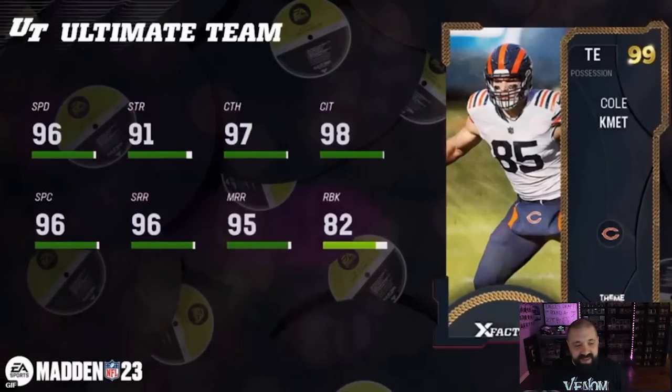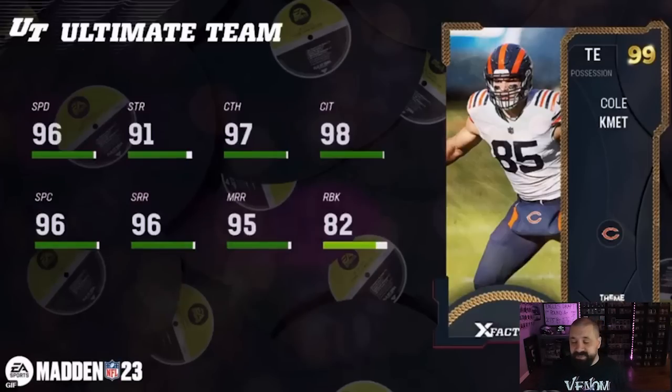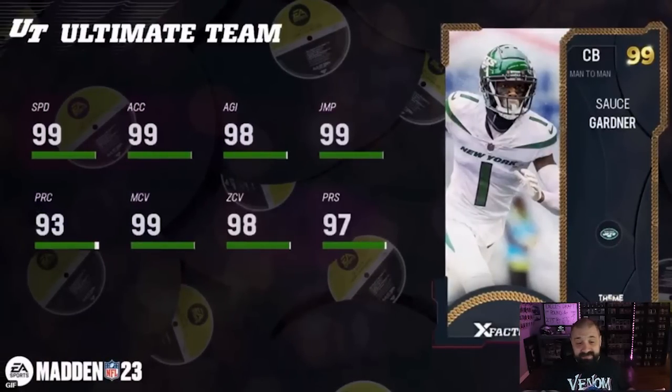Uchenna Nwosu — left outside linebacker for the Seahawks — 94 speed, 97 block shed, 94 power move, 97 finesse move, and 98 acceleration. Pretty good looking card. Then we have Cole Kmet, tight end for the Bears — 96 speed, 97 catching, 96 short route running, 95 mid, and only 82 run block. They just got Mike Ditka for the Bears, so this card — maybe he needed an upgrade — but for theme team purposes not going to be very helpful.